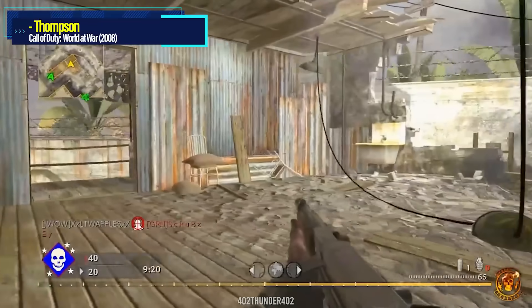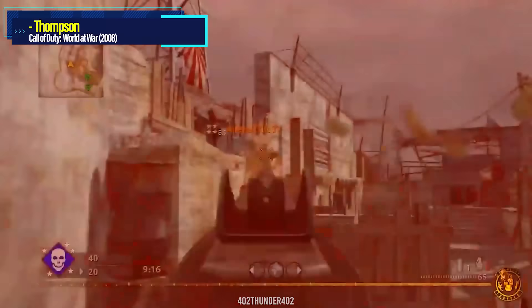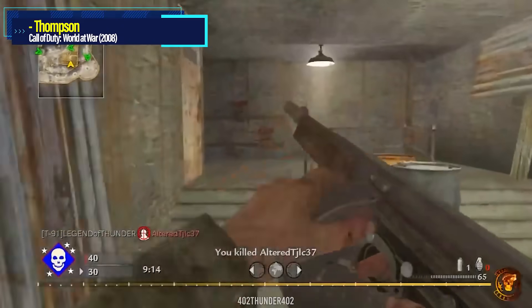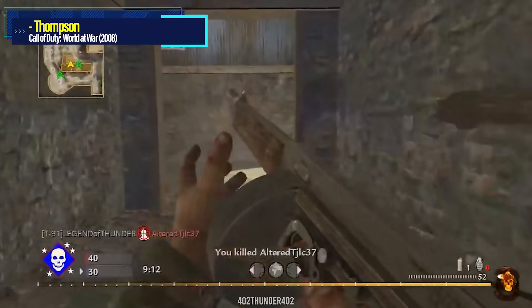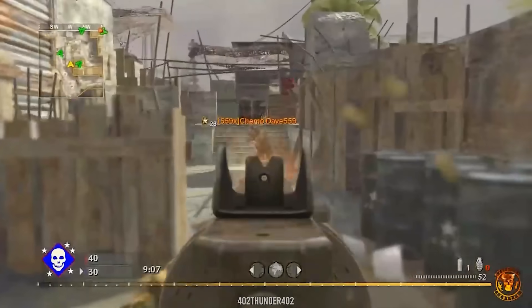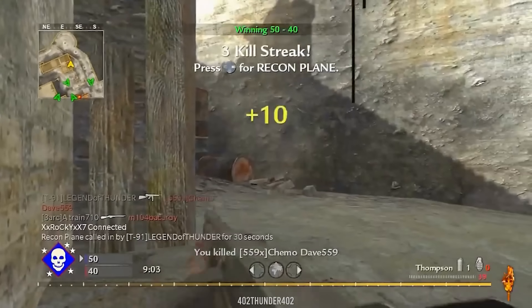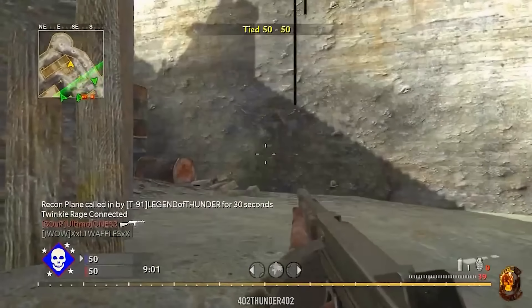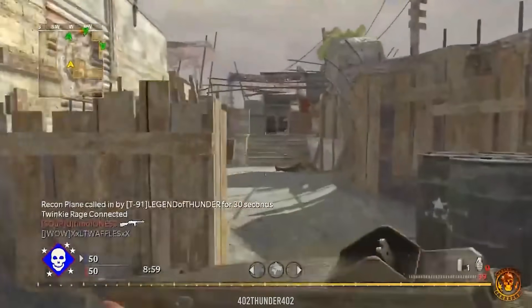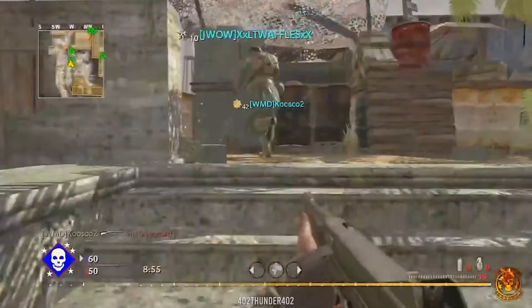Now we arrive at World at War with the Thompson. I love the Thompson — iconic weapon, super fun to use. Honestly it's not even a bad gun, but compared to the other SMGs in this game it was the weakest. It had a 20-round mag, the 40-round drum attachment was helpful, and it could hit between 20 and 40 base damage firing up to 750 rounds per minute. The damage profile wasn't horrible but wasn't amazing, and since the recoil was a tad bouncy, a lot of people passed right over it.